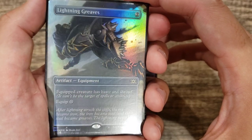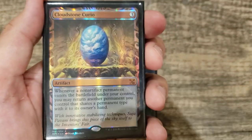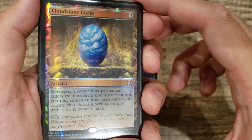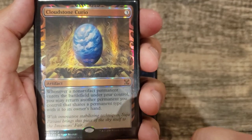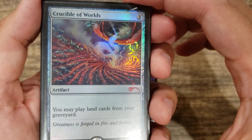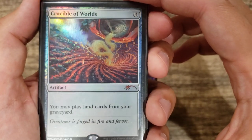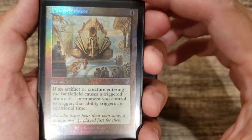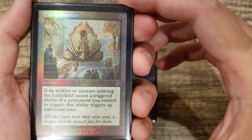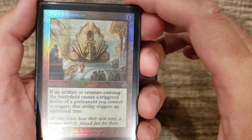For equipment: Lightning Greaves and Sword of Feast and Famine — a nice Collector's Invention there. Also great for Yarok is the Cloudstone Curio invention, which lets you bounce one creature back to hand when you play a creature and keeps generating extra value. Crucible of Worlds — same as Ramunap Excavator, playing extra lands from your graveyard, and you can do the Strip Mine/Wasteland combo to keep destroying opponents' lands. Panharmonicon is probably the deck it's best in — essentially a second Yarok. It only works with artifacts and creatures entering, but that's almost everything you have, giving you an extra trigger.